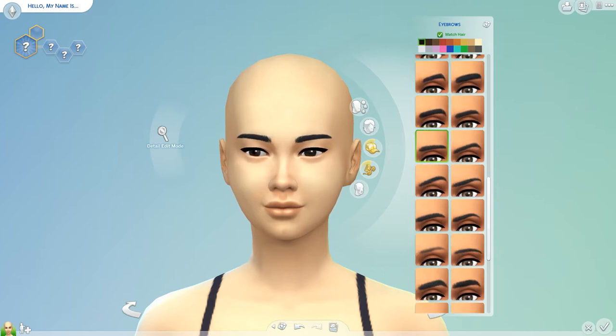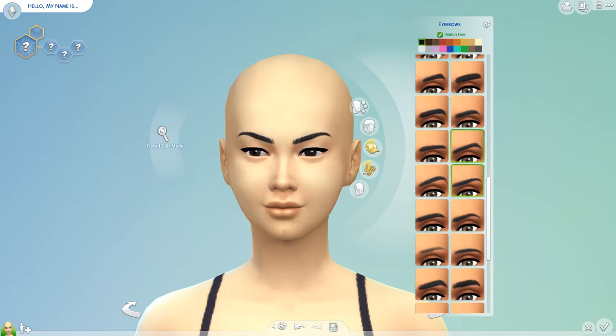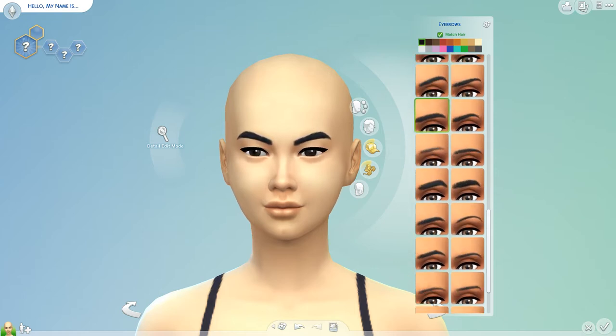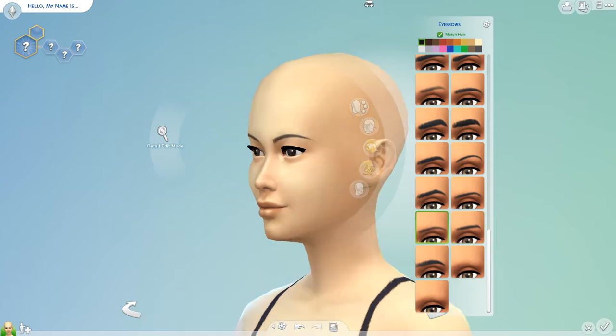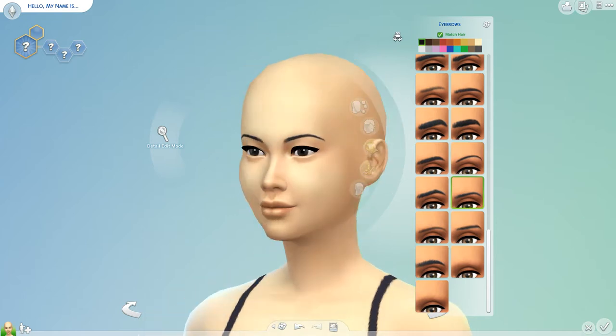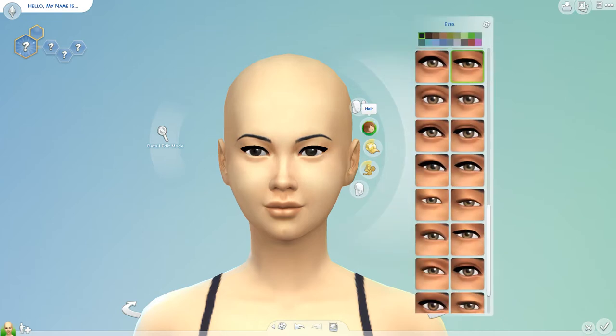For the eyebrows, maybe some thin ones - not too brushy but not too thick. Maybe these ones - that's actually perfect. We'll change the color of them after we've decided what color hair.